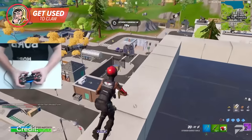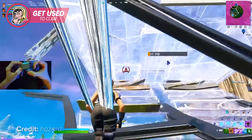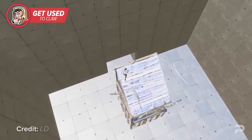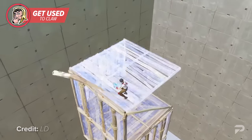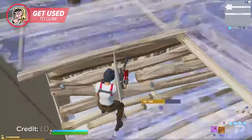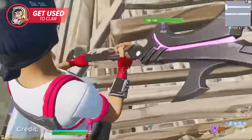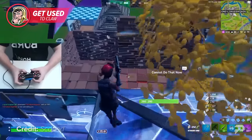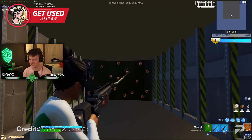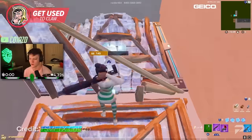Before you jump into training, we highly suggest that you alter the tilt of your hand. Normally both hands will be tilted inwards, but this makes claw difficult. Your right hand should be wrapped a bit more around the back of your controller, which makes it easier for your index finger to reach where it needs to be. We suggest practicing on maps meant for building speed first - try edit courses for starters. Editing is a really big part of becoming a pro, and if you're going to be playing claw you need to get used to using the index finger to bring up the building menu quickly.